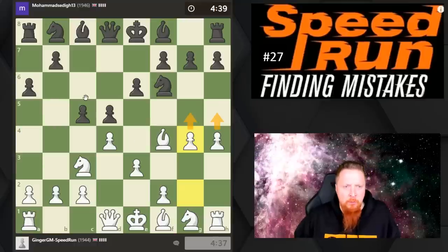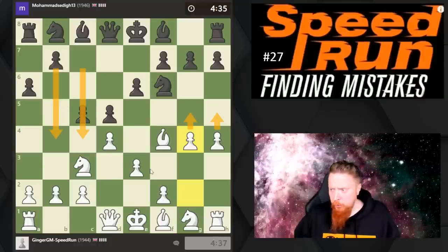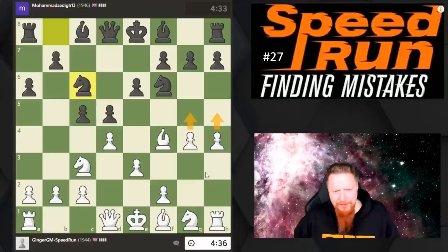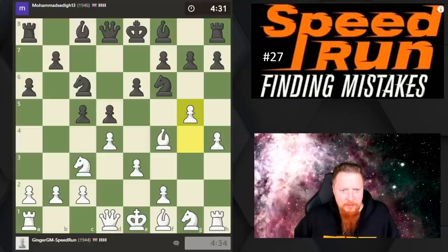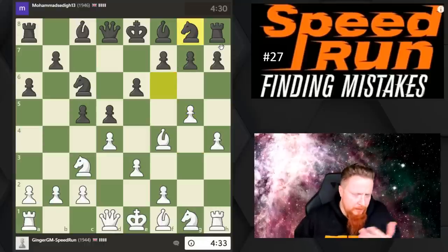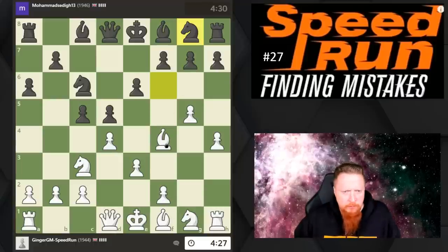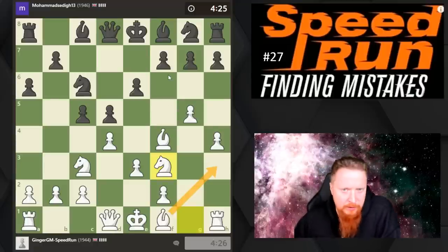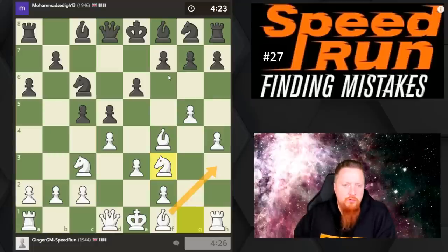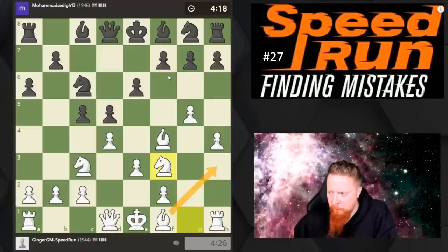We're going to pile up on the kingside while black attempts to do the same on the queenside. It's more fun to attack on the kingside, and this forces the knight to go to a bad square. I think the bishop should be coming to h3. This new DVD — or I should say Ginger GM course — will be released on my company Ginger GM; there's a link below in the description. You can buy this course to learn all about this opening.